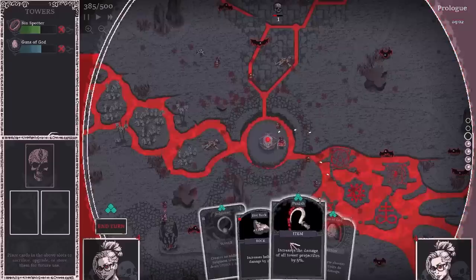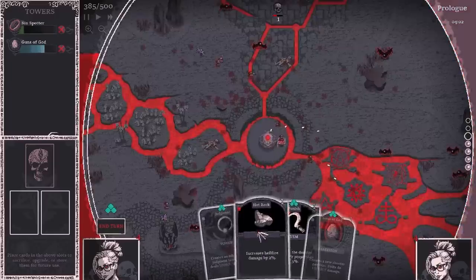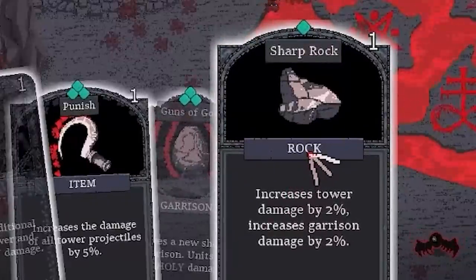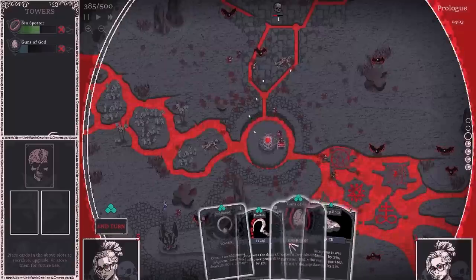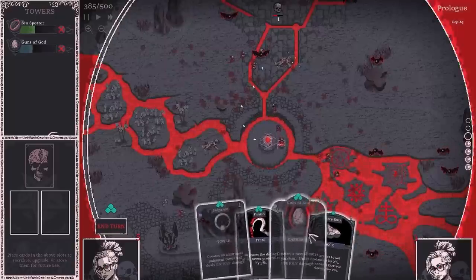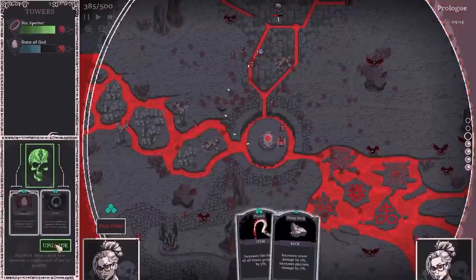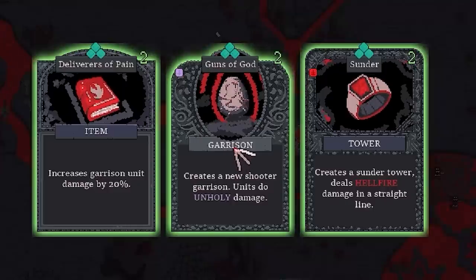Now we've got the Hot Rock cards. If we play one — did you see that? We got an extra card down here. Nice. We'll play another one — there's another card. Oh, it's another rock one as well. Do I play that and get another card, or since we're not using these two towers, should I shove them over here and combine them? Oh look, we got a Guns of God garrison card — and remember that's the one we're using at the moment, currently blue.